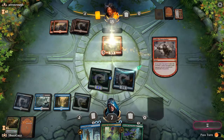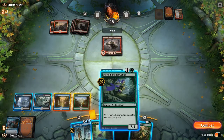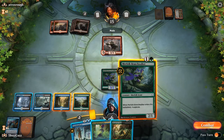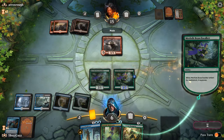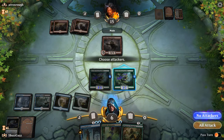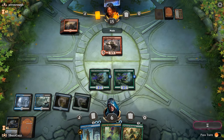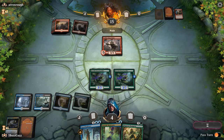Oh my gosh — Chain Whirler on time. Alright, so there's Deep Root Champion. We're going to go Branch Walker. That'll go to the Graveyard. Go no attacks. Man, we missed fading that Chain Whirler one time. So it shocks us.